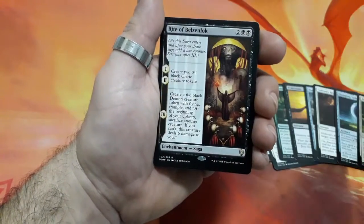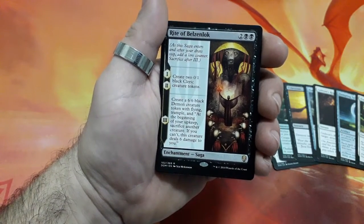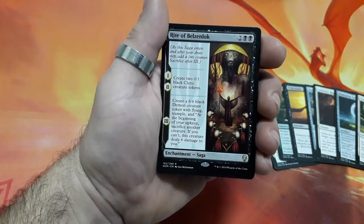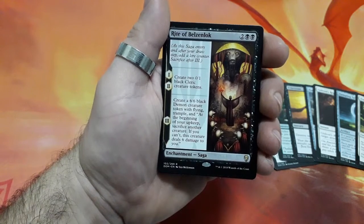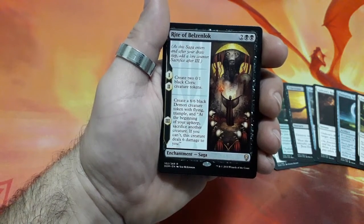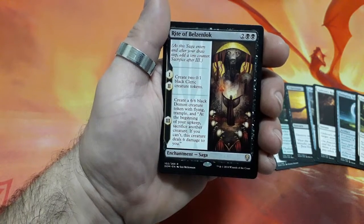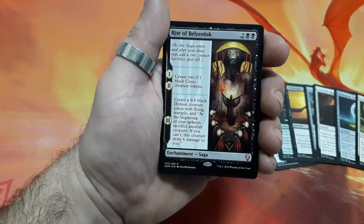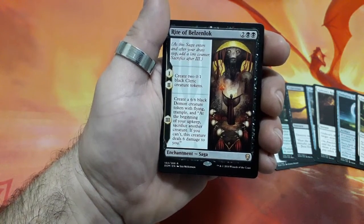And our Rare — it's a Saga card, nice. Rite of Belzenlok, 4 drops. For the first 2 turns, create 2 0-1 black Cleric creature tokens. On the 3rd turn, create a 6-6 black Demon creature token with flying and Trample. At the beginning of your upkeep, sacrifice another creature. If you can't, this creature deals 6 damage to you.